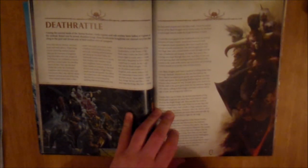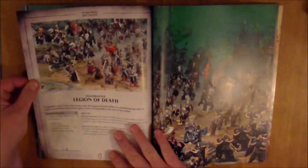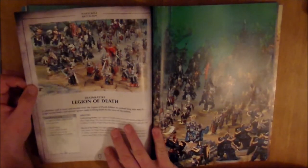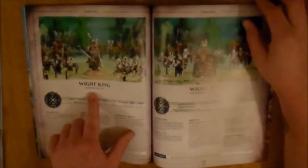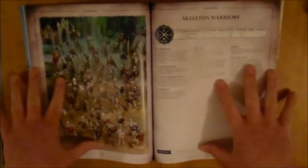Then we have the Death Rattle, which is five War Scrolls and the first and only Battalion in the book. These are your Skeleton guys. It talks a little bit about the Cold Iron Legion and gives some background on that. The Battalion is the Legion of Death: a Wight King, a unit of Black Knights, a unit of Grave Guard, and three units of Skeleton Warriors. Then you have two options for Wight Kings — the Wight King with Black Axe and the Wight King with Baleful Tomb Blade. It is nice to get a model with two options, especially since customisation in Age of Sigmar is very limited. You have your Black Knights, Grave Guard, and Skeleton Warriors, which gets a beautiful two-page spread with a massive picture.